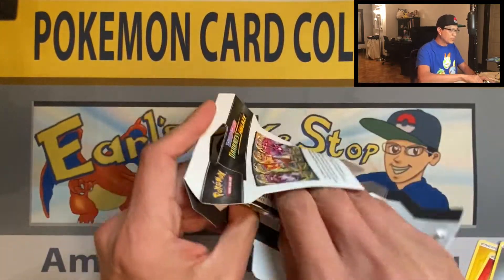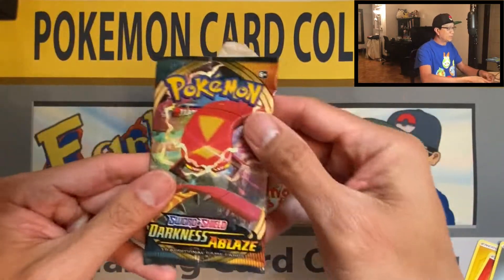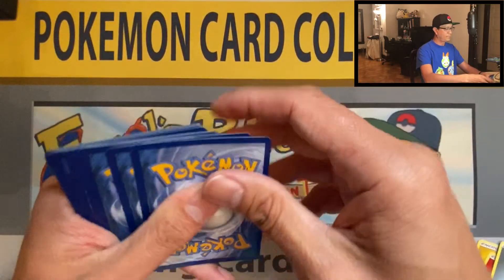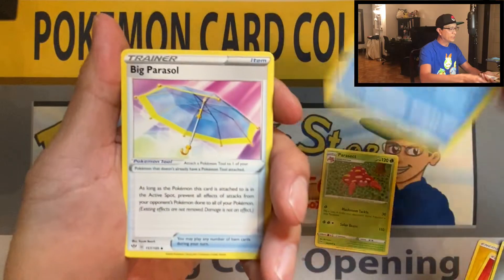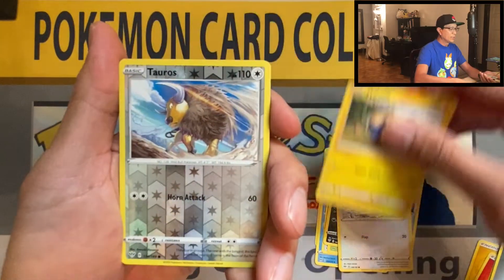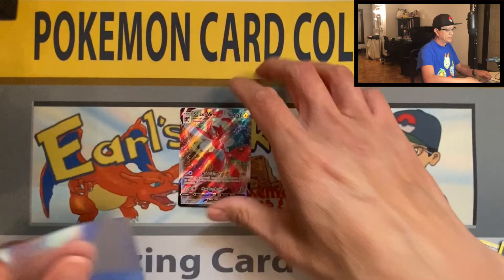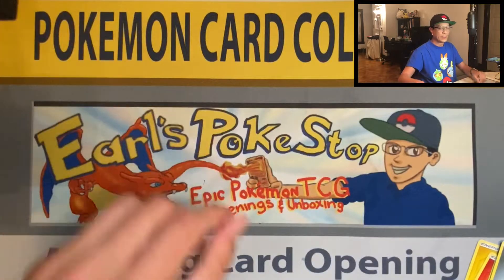Why do they glue these so tightly?! Look at that - incredible! This could be a Charizard VMAX, what do you guys think? Four cards: Leaf Energy, Leaf Energy, Parasect, Big Parasol - haven't pulled that gold card - Wimpod, Grimer, Clink, Doublet, Mareep, Tauros, reverse holo, and oh - Scizor VMAX! Amazing! That is an amazing looking card guys, awesome - that's a banger!